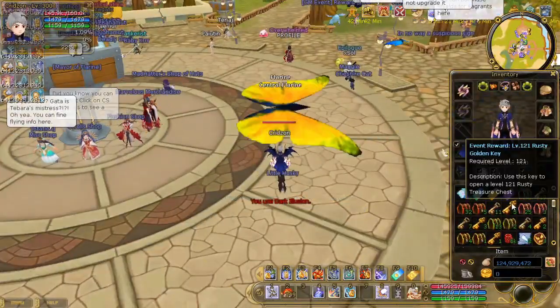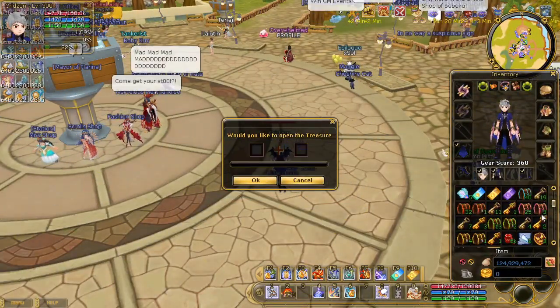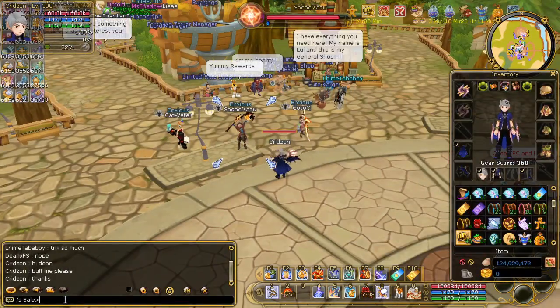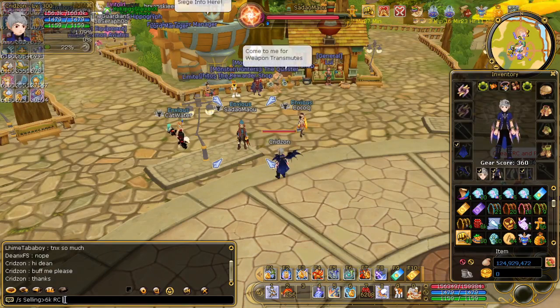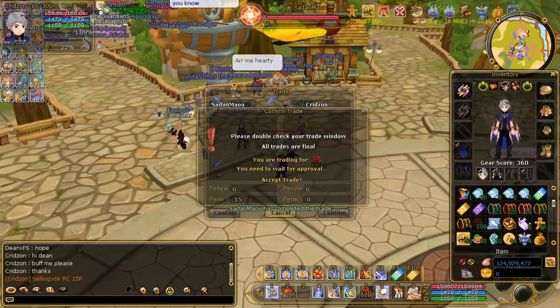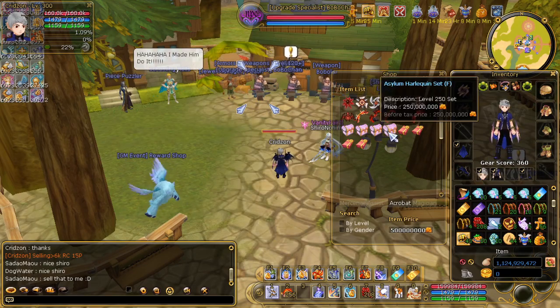We have reached level 300. Make sure to open the chests so that hopefully we get some red chips. Luckily I got six gray red chips and I'm selling them for 15 pairings, and someone bought it. That's a great starting amount of pairings for me.